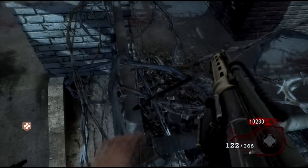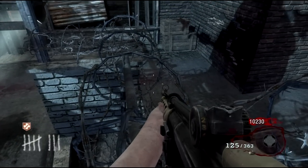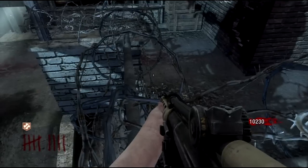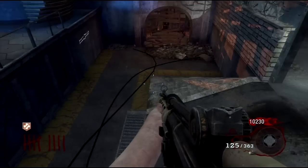None of the zombies will hit you if you're on this corner. But if you continue down the wall, you can still walk on it but they'll hit you. So I just suggest staying here for high rounds.